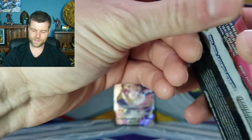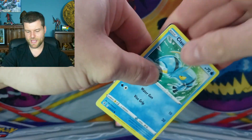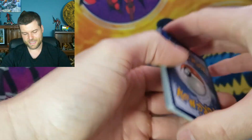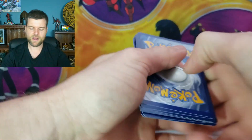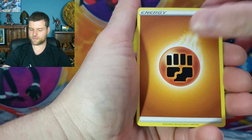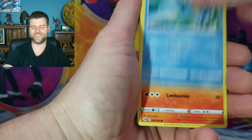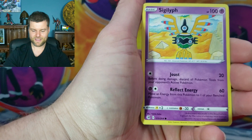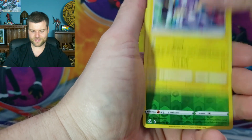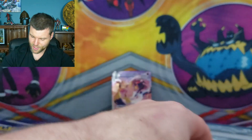Now we've got Fusion Strike — alternate art Gengar, Mew, and Espeon artwork on the pack. One of those would be amazing. Energy, Stufful, Gigalith, Toxel, Sewaddle reverse. Non-holo Cursola. Now our next two packs of Evolving Skies — hopefully not Evolving Cries.